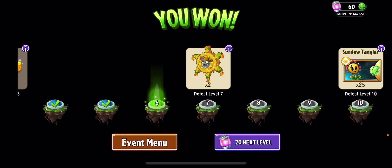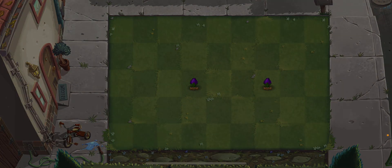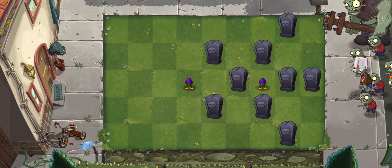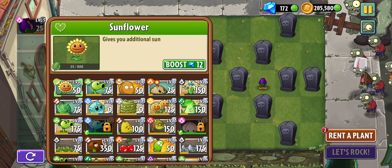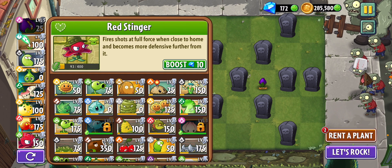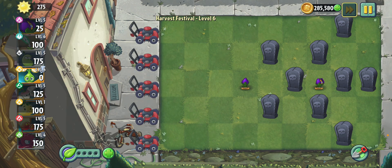Level six, here we come. Ooh, shrinking violets, huh? Okay. No chickens this time — good! I think this same setup is a good idea, yeah, let's go for the same setup.